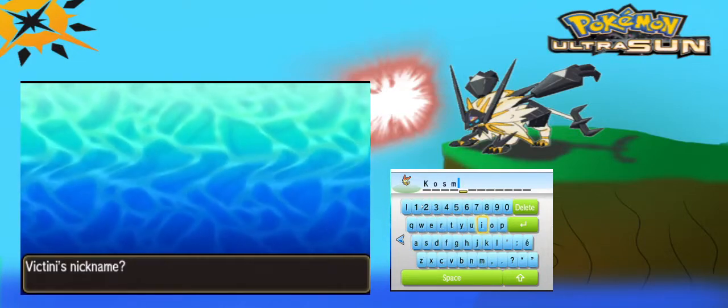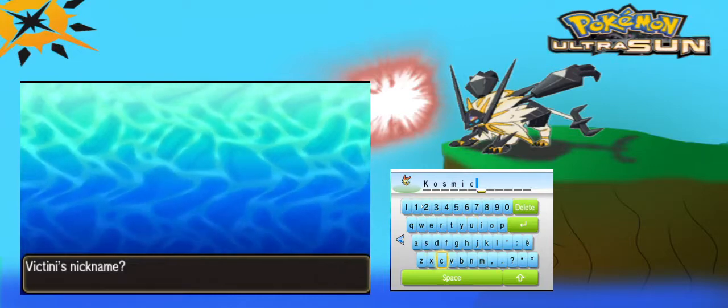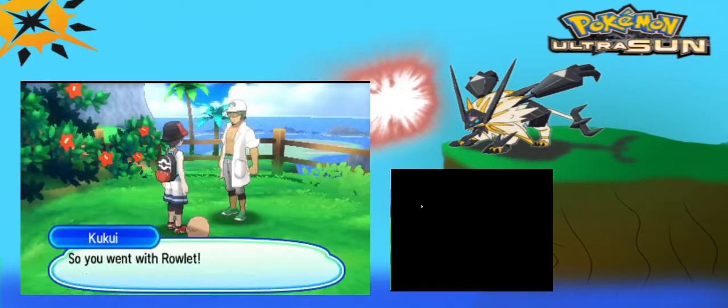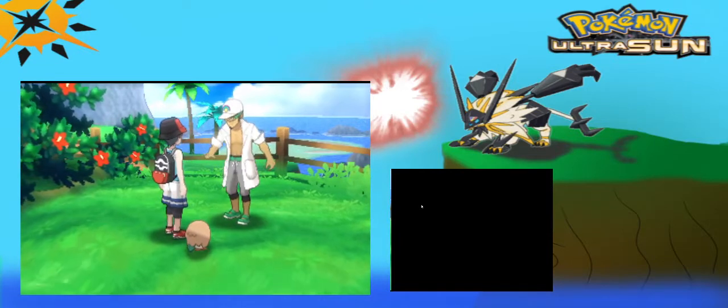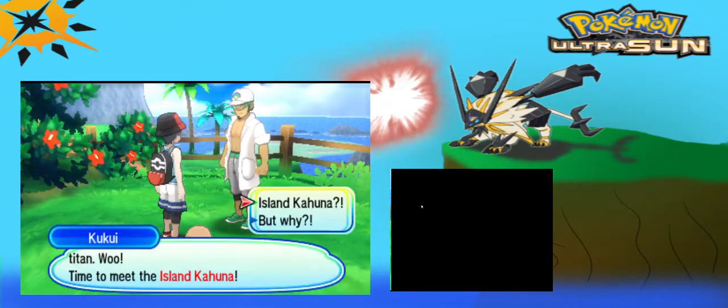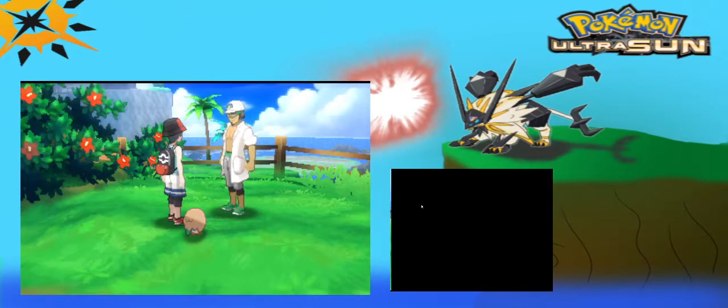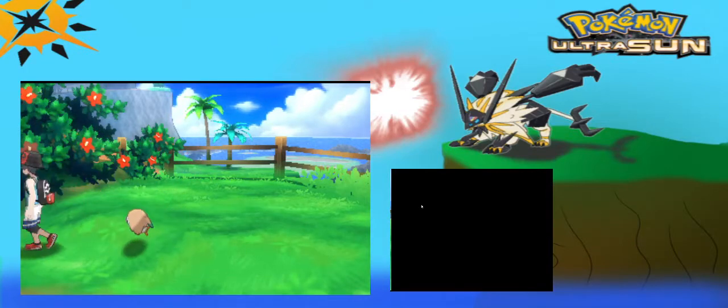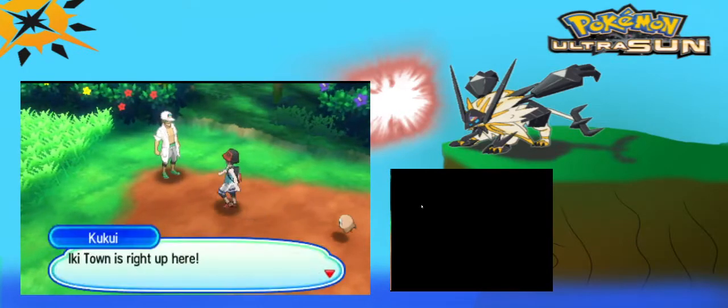Shout out to you, Cosmic, and thank you for showing some support on the series. Our character's name is Titan, as you guys know. Nobody got a character name in this Nuzlocke. He's going to give us the Pokeball. So we got Victini, and Victini is going to have a randomized move. That is all I know.